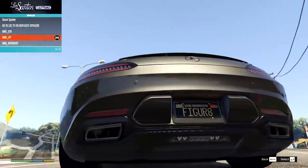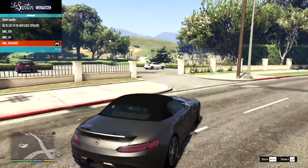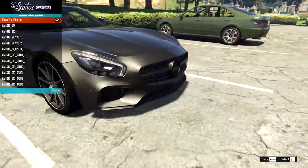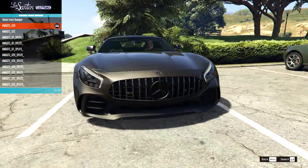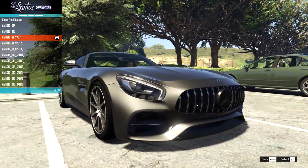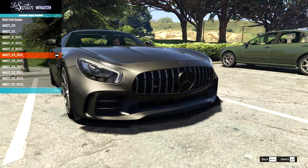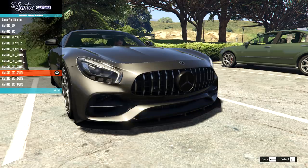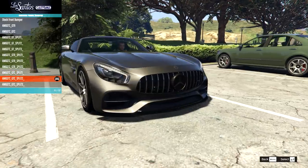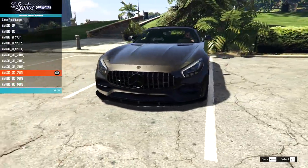We have the lip spoiler with a tiny little lip at the bottom, and then the wide body spoiler. Let's find somewhere new to park. I like the sound of a wide body, so I'm going to go for that. On the front bumper we have quite a few options — the GTR bumper, which is nice, and the GTC bumper, which is pretty meaty looking. Then we have the GT split one with splitters — three different splitter options. I'm going to go for the GTC with the splitter that has a bit down the side.